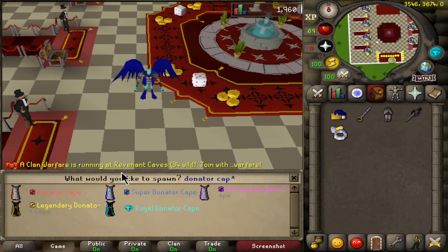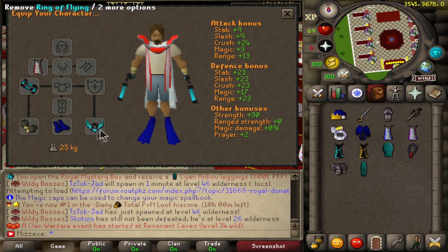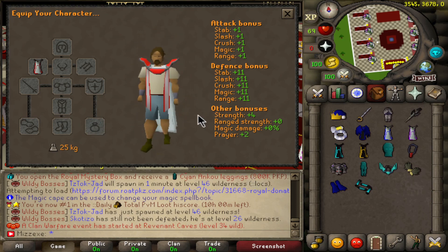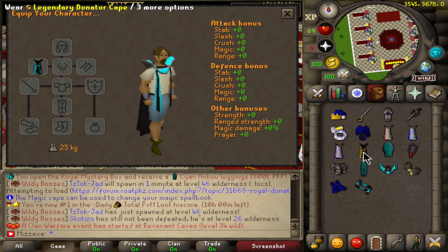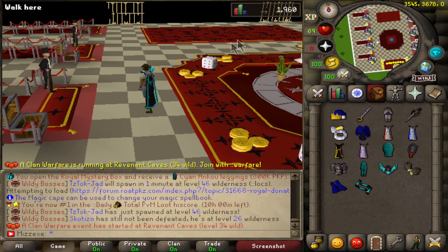Now guys, with the Royal Donator rank getting added, they did actually make separate Donator capes for each rank, rather than having just one green one for overall donators. They look pretty cool, honestly. I think they do give some bonuses, so let's take this off and check them out. This one gave us plus four. The super gives zero. They all give zero except for the Royal Donator cape. I'm sure that will get updated at some point.